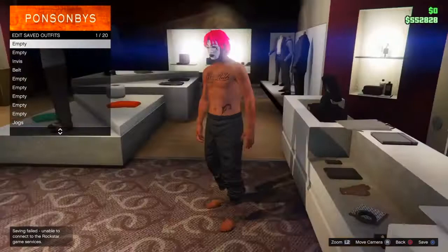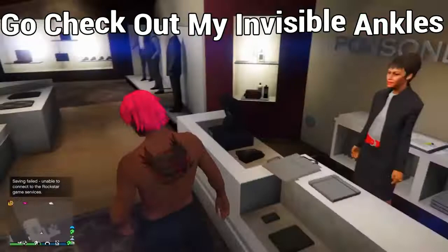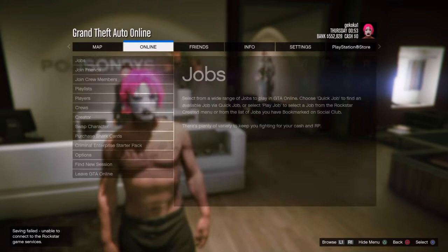To start this glitch off, all you need to do is make sure you have any form of colored joggers — joggers with the invisible ankles. If you don't know what color joggers you want or how to get them, go to my channel as I've uploaded four videos on the topic.